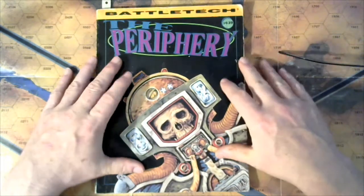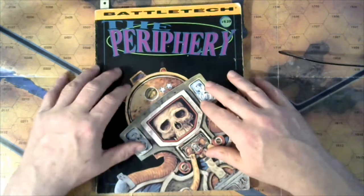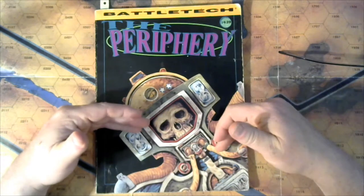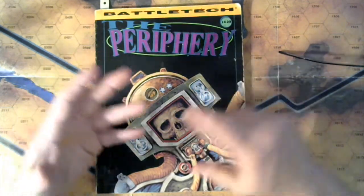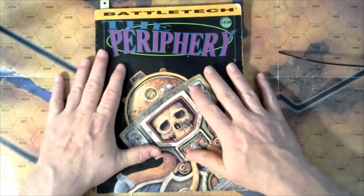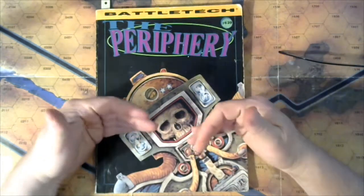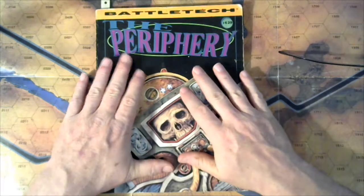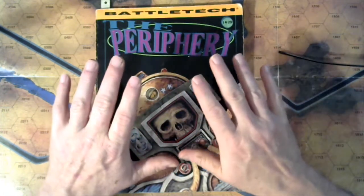These periphery states are just as comparable. They have enough manpower, resources, and economics to impact and influence the politics of the Inner Sphere to some degree. Another reason the periphery states have never been simply taken over by another house is what they call in here the piranha effect. What that suggests is that the Magistracy of Canopus or the Taurian Concordat military is sufficiently strong enough to repel a concentrated attack from a neighboring house.